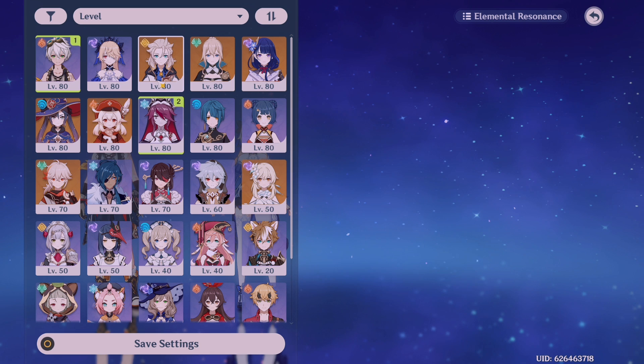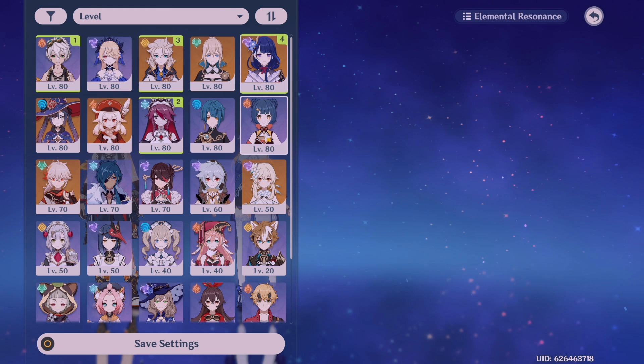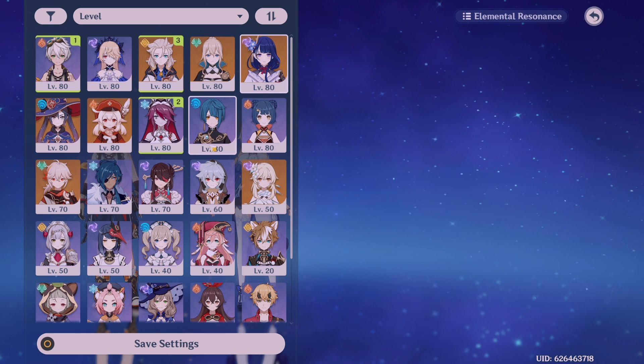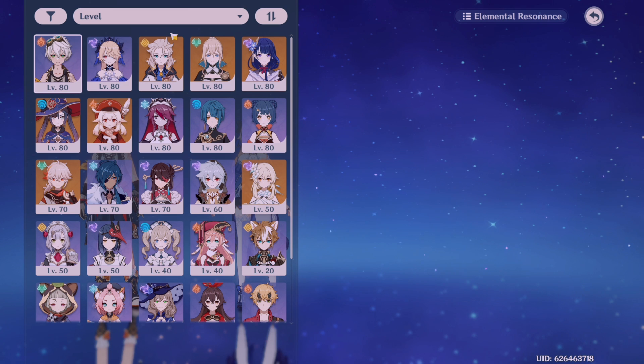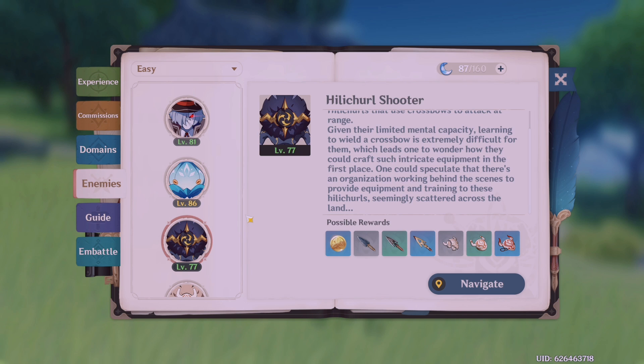For a cryo shield, bring a pyro character. For an electro shield, bring a cryo character — a pyro character works too. For a geo shield, also bring a geo character. For a hydro shield, electro and pyro work. For an anemo shield, any other element works. For pyro shields, use hydro — I recommend hydro since it's faster. If you want to find out more about shields, check the Genshin wiki. When you do a domain, you'll normally get a list of the enemies you're fighting.